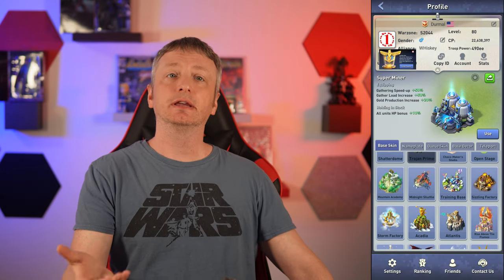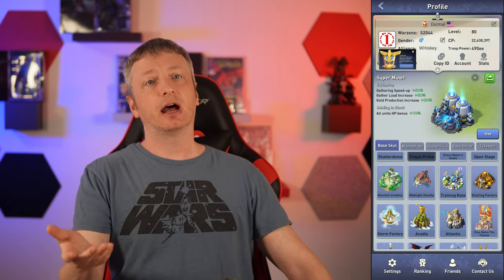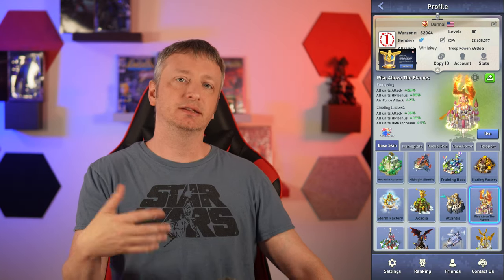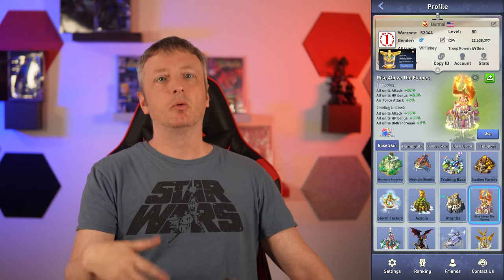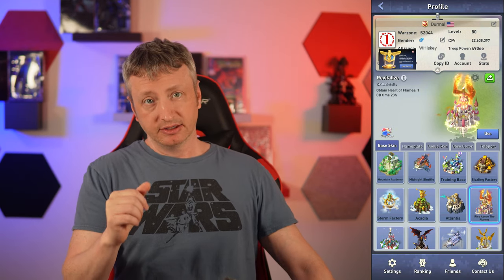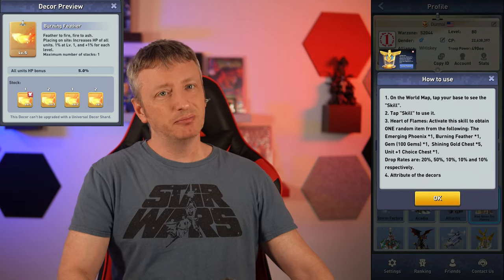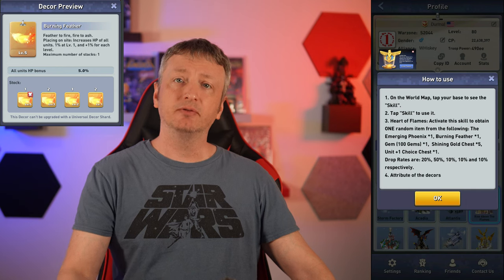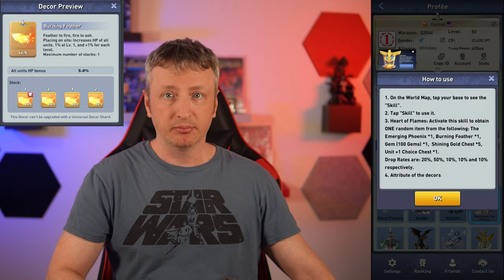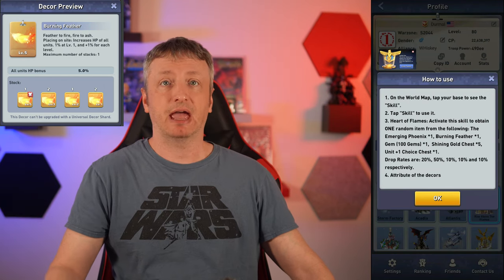After the Super Miner, you should look at bases that have useful skills — skins with skills are good. One I love to highlight, and it's often overlooked and underappreciated, is the Rise Above the Flame skin. Once a day, you can use its special effect, which places an item in your inventory. Two of those items are really nice decor items. The Burning Feather increases HP of all units by 1%, and if you're diligent and enact it every single day, you can upgrade it and get better and better as you collect more. I currently have a level 5 Burning Feather, so my skin gave me an extra 5% HP just for having that special effect.